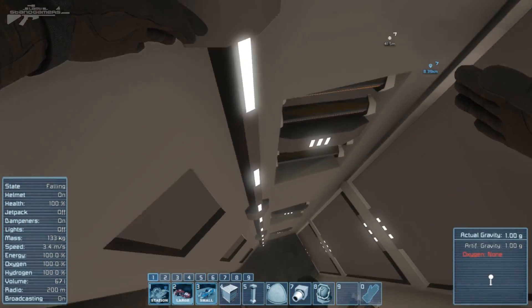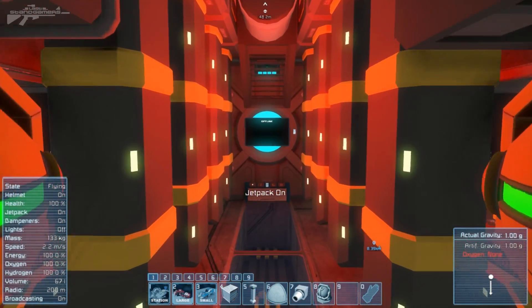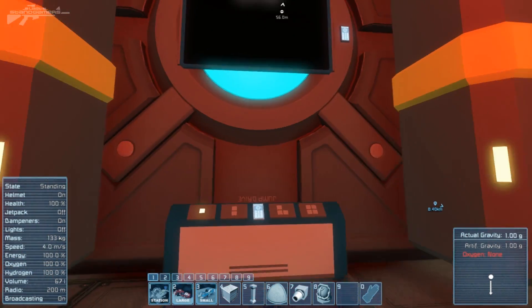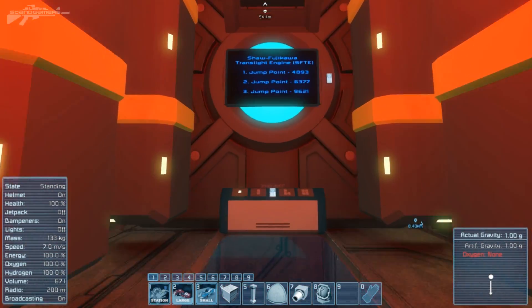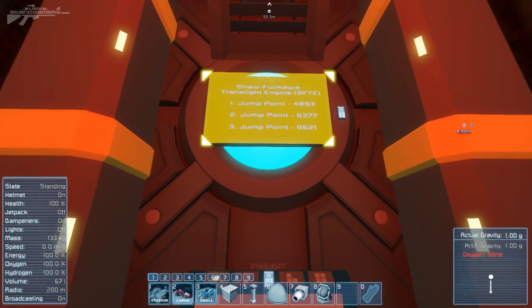We can also drop down here to one of the lower decks into the gyroscope slash — what's that thing called — jump drive room. The sign is offline, but if I look away it decides to reactivate. There we go — it's got some information on the sign there. Very strange how that monitor error keeps happening where looking away from the monitors causes them to switch off.